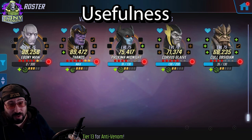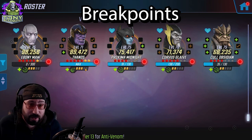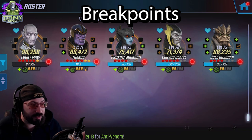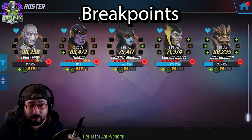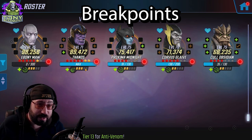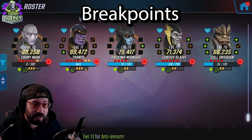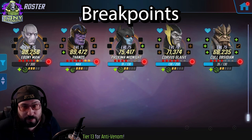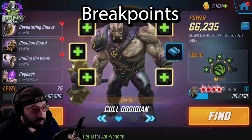Taking a quick look at their breakpoints, we'll start with Cull Obsidian. For ISO-8, what I would recommend is strikers from left to right - multiple strikers - and then two skirmishers. There is no correct answer for the Black Order; you just kind of lean into what they do. Some people put healer on Thanos for raids because he's tanky. Some people like pure regular damage on Corvus Glaive and Proxima. There's no right or wrong answer - they all do very well. You could switch anything around; Maw could be a healer. But overall, that's what I'd recommend.